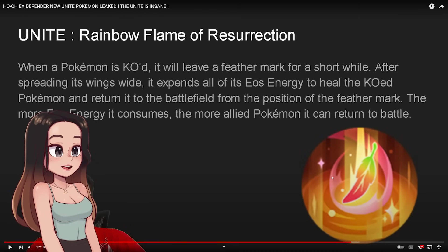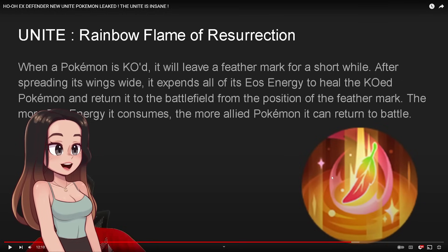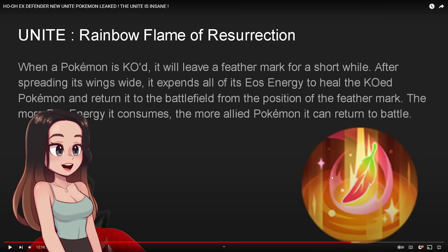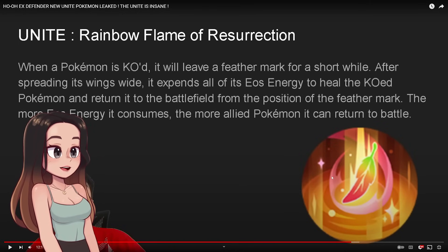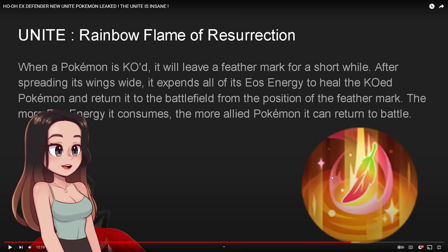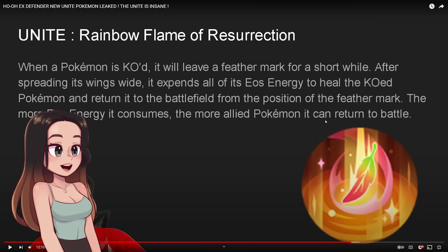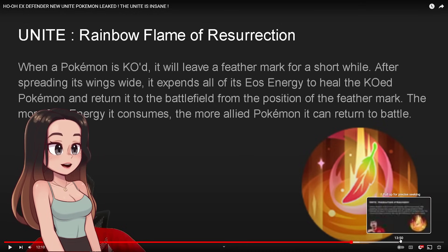And the unite move: Rainbow Flame of Resurrection! When a Pokemon is KO'd, it will leave a feather mark for a short while. After spreading its wings wide, Ho-Oh expends all of its Aeos energy to heal the KO'd Pokemon and return it to the battlefield from the position of the feather mark. The more Aeos energy it consumes, the more allied Pokemon it can return to battle. It resurrects - that is so scary! You can do multiple Pokemon? Bro, I don't know how I feel about this.